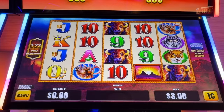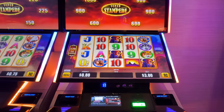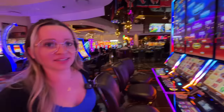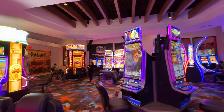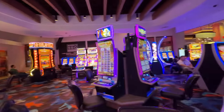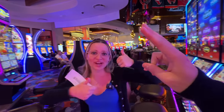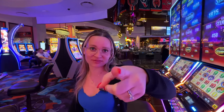Buffalo was not our game today — not at all. None of them. In for 600, out for 80 — 80 cents, by the way. Not 80 dollars. Well, at least visually the Buffalo room at the Palms looks nice. It's pretty cool in here — maybe we'll win here next time. All right, that's it. Take care everyone. Hopefully you enjoyed our total rinsage. Make sure you like and subscribe — stay tuned on our videos. Bye-bye. Be careful gambling — be very careful. Bye-bye.